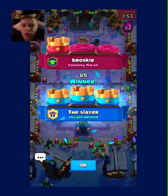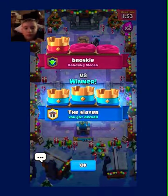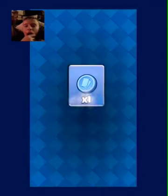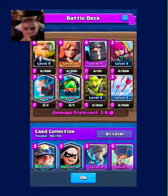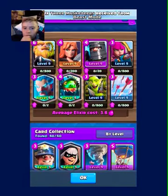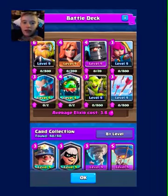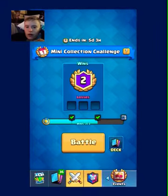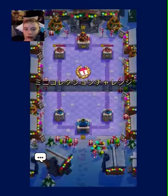I think we can do one more — let's see if we get another win. Bravo to that dude. Trade token, don't need it. So this is the deck I've been using: Royal Giant, Valkyrie, Dark Prince, Archers, Ice Wizard, Inferno Dragon. We have a tank, a tank killer, multiple splash damages, three or four threats including the spell — pretty good there.